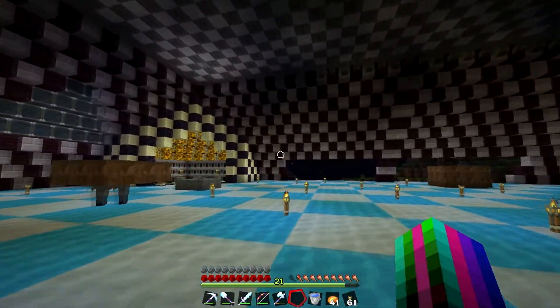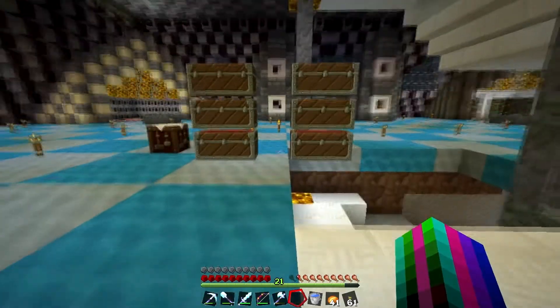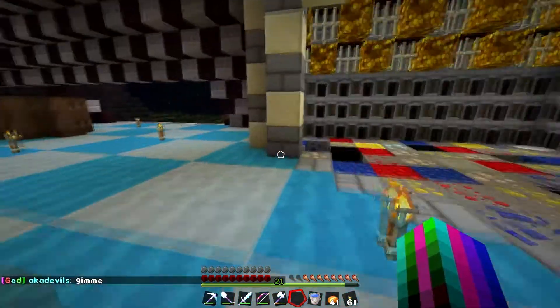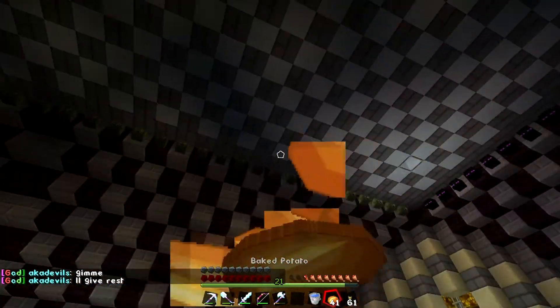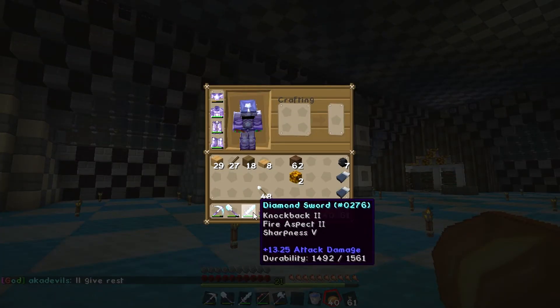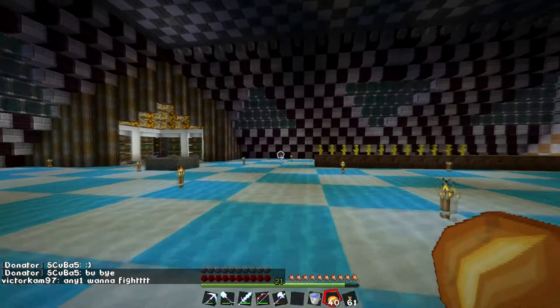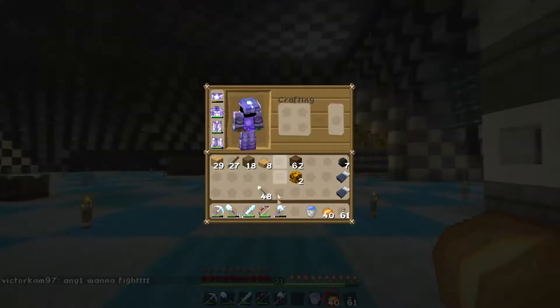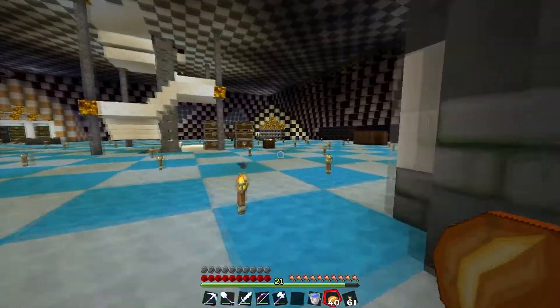Hopefully Trent can finish his side soon. Probably after I get a little bit done I'm gonna mine because I need iron - so does Trent - because we're splitting our iron to do these beacons and I need to get a lot more. Also, look at this sword - Knockback 2, Fire Aspect 2, Sharpness 5. I had a Sharpness 5 sword and I enchanted another sword and got Knockback 2 and Fire Aspect 2 on it, so I combined them. It's a beast sword.